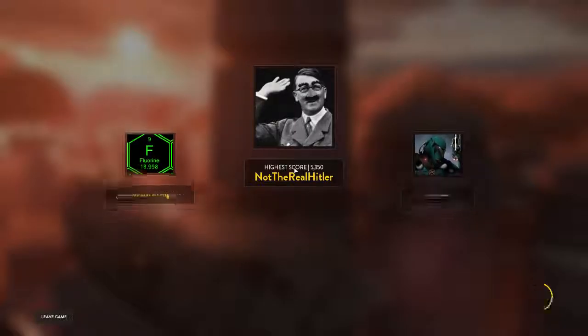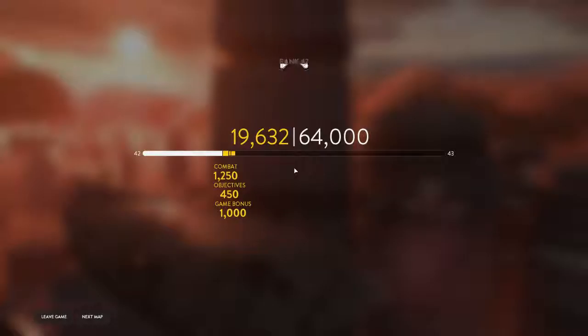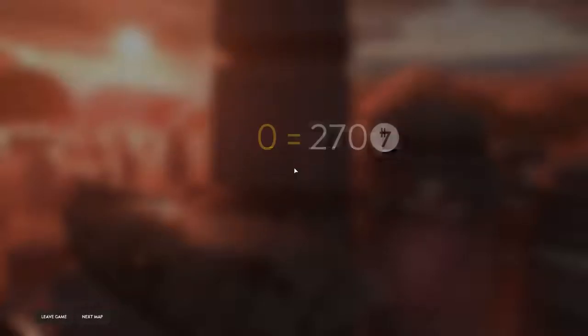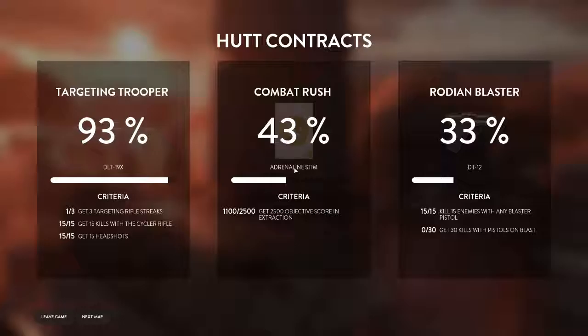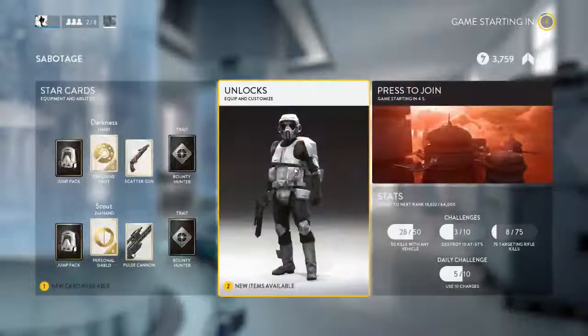Okay, maybe I should use something else. Or maybe I should just keep the E3. I think I'm going to use the DH-17 — timer is online. Keep it that way. Alright guys, so basically in Sabotage, what we're supposed to do is defend the shield generators and keep the timers on. I really like the texture of the map. It's very cool.